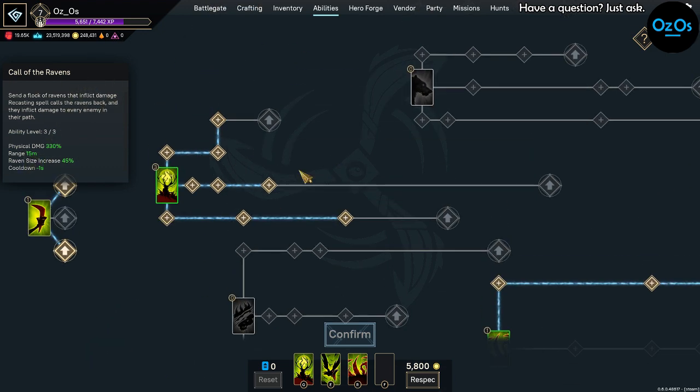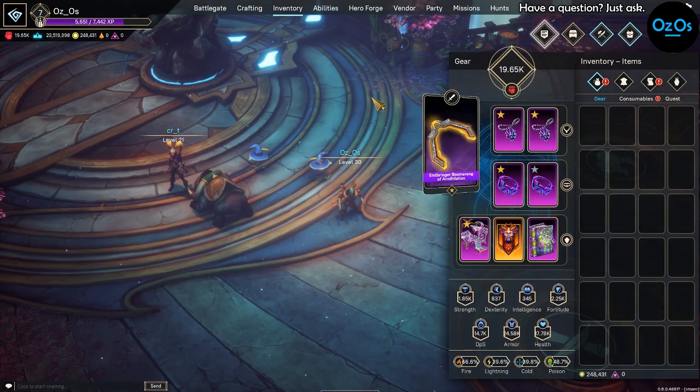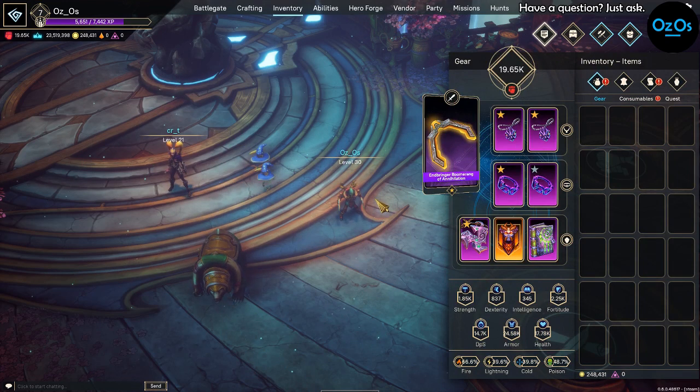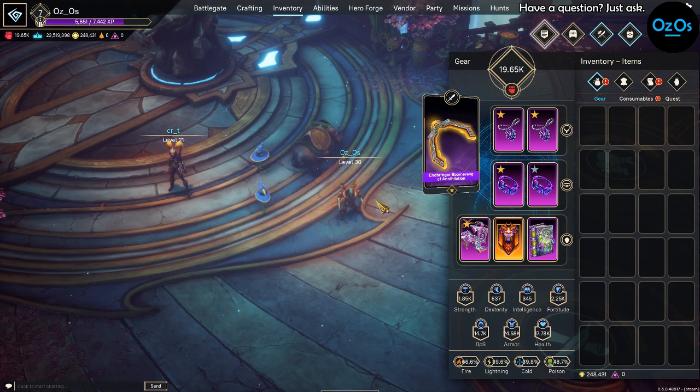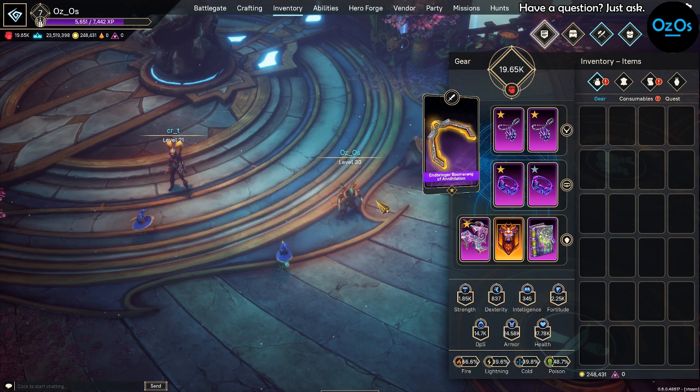That's the ability build. For gear, it's not optimal yet, but for DPS you want to prioritize Strength first, then Physical Damage, Physical Percent, and Crit Chance. You should always look for defense stats too — the main defensive priorities for this build are Fortitude, Health, and Armor, in that order. If you can get Fortitude, go for Health then Armor; if you can't, do Armor then Health.